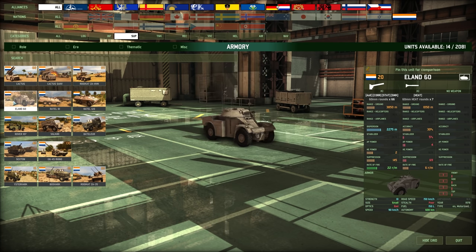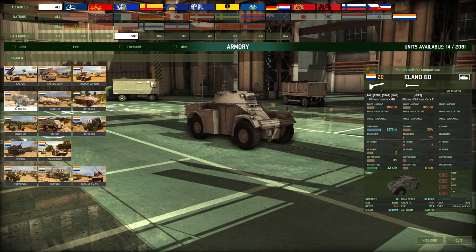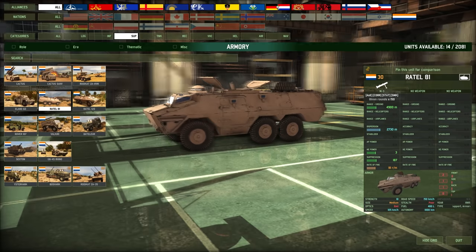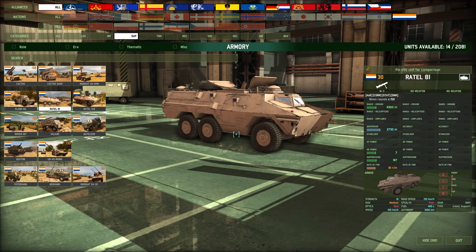The Eland, which I think means elk in Dutch, is just that little weird 60mm mortar we see on the Rattel 60. It's weird dispersion — this seems really bad for such a short-ranged weapon. But it has a very high rate of fire, about one every 2.8 seconds. The Rattel 81 — I do like these vehicles a lot, they're pretty cool, like a weird BTR-Striker mix. This is an 81mm mortar. Then we have the 120mm mortar — very standard.